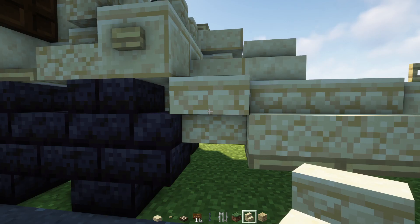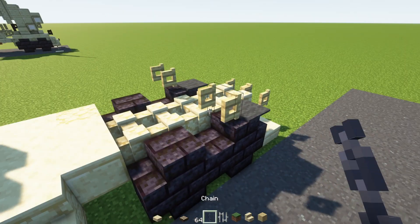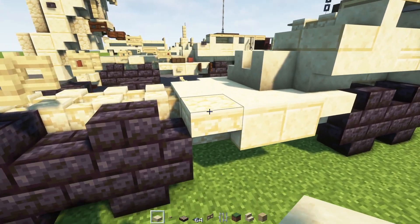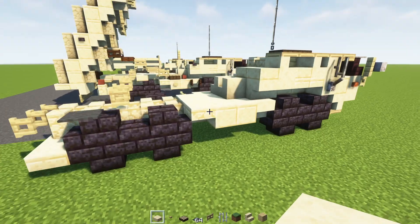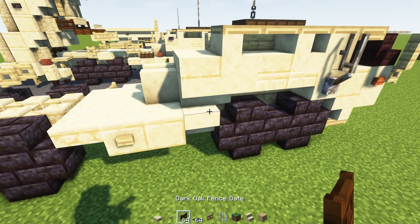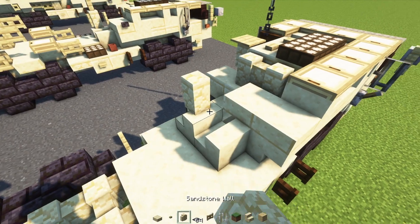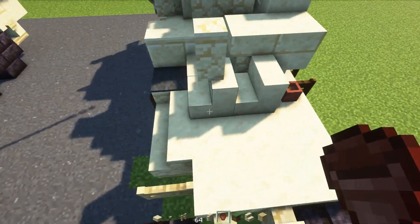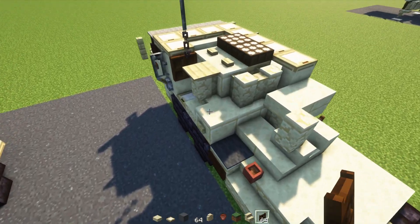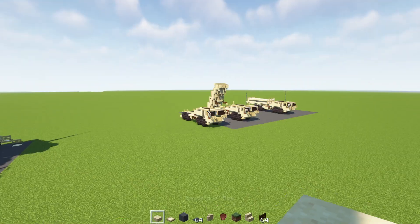On this side add in a dark oak sign and a gray carpet on top. Then add a birch fence gate. On the other side, that stairs is actually supposed to be a slab, so I'll change that now, and also add a birch button to the side. Then a dark oak fence gate, open it up. Over here add a sandstone wall, flower pots to the sides of it, and then a dark oak fence gate behind this, open it towards the front. That's it for the chassis — the truck.